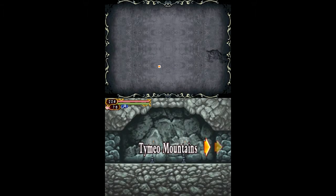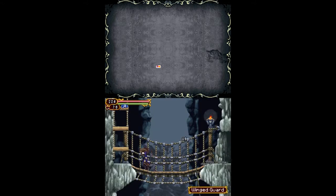Hello everyone, welcome back to Let's Play Castlevania: Order of Ecclesia. Today we're going to the Taimyo Mountains. First off, we find hidden chests containing blue drops, which increase the ice attributes.